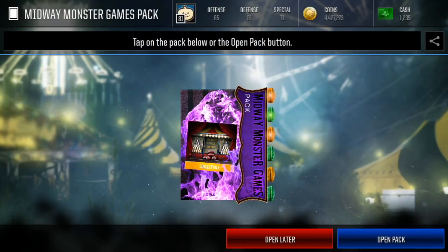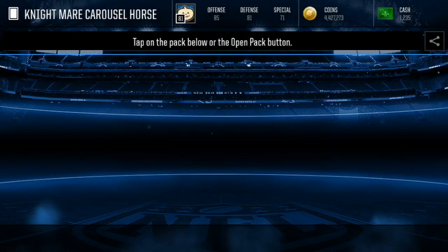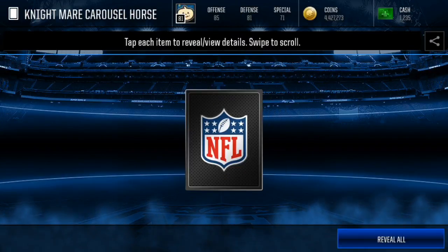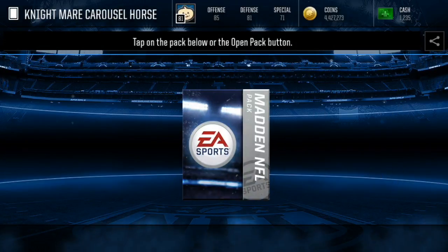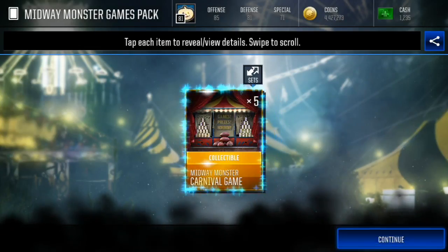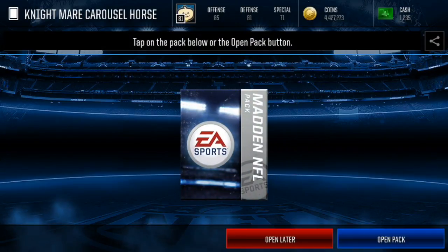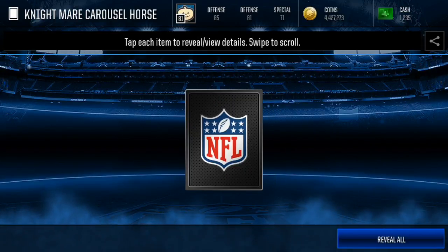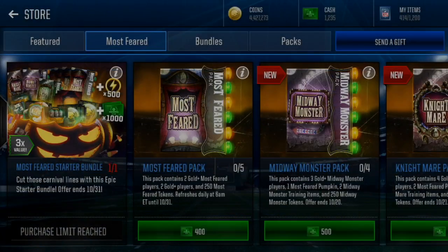So we have purchased the Most Feared Starter Bundle. I wish we could open another one of those. We're gonna get the games — oh, seven carnival games. Here's a carousel horse. We're probably gonna be getting a ton of these. Another carousel horse, another carousel horse, another carousel horse, and another carousel horse. We got another five carnival games named the carousel horse. We're getting so many carousel horses. It sucks we didn't pull an elite. Here's our Dread Zone funhouse mirror — I can't believe we didn't pull an elite though.